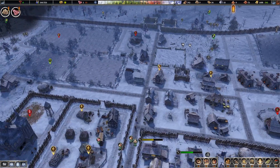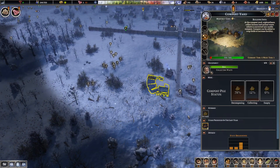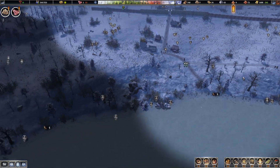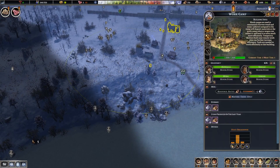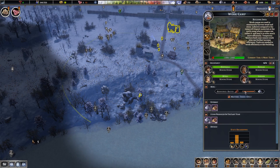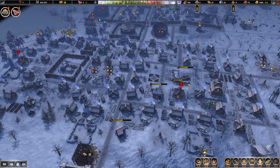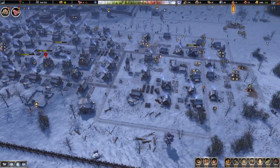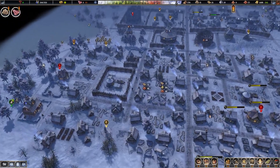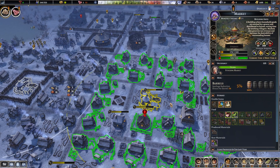We're going to start upgrading these guys slowly until we get complete strong protection around this area. These guys are working on stone so let's keep it like that. There's something wrong with this resource ratio setting — sometimes you set it up and it changes on its own. I don't know why it does that, but we need to upgrade these guys as soon as possible.